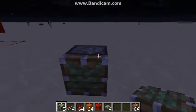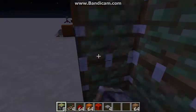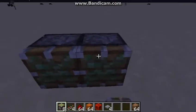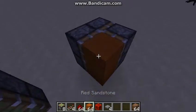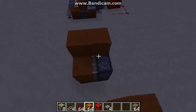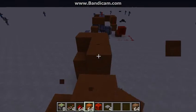So the first thing you are going to want to do is place some sticky pistons in this formation. Then 2 blocks away, do it again, so it's looking like this. Then place 2 of your blocks there. Now you are going to want to go over the pistons, then connect it like this.